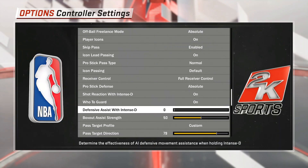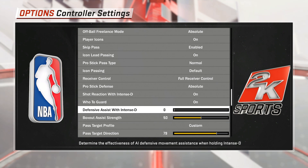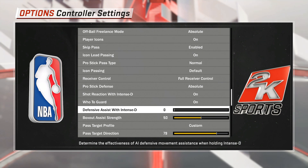The first thing I was testing for with this slider is, does it actually work? Does it actually make a difference what you put it on? If you see the description, it says: 'determine the effectiveness of AI defensive movement assistance when holding intense D.' Another vague description from 2K — doesn't really tell us much. But it does tell us this only works when you're holding the intense D button. On PS4 that's your L2, your left trigger on Xbox.